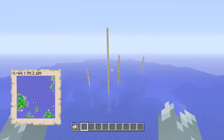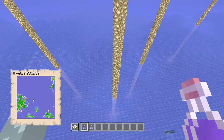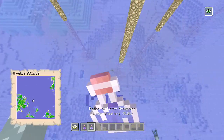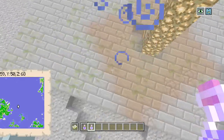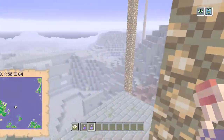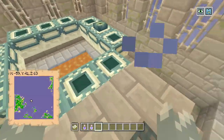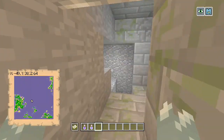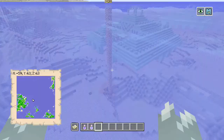Out here we have our end portal out in the middle of the ocean. Night vision potion, water breathing potion — let's chug them both so you can see underneath. As you can see, the clearly identifiable structure of the end portal itself. You don't really need anything to find it because it's basically under the water — you should be able to spot it fairly easily. It's got two eyes in it, and the fortress is pretty much separated from the rest of it.